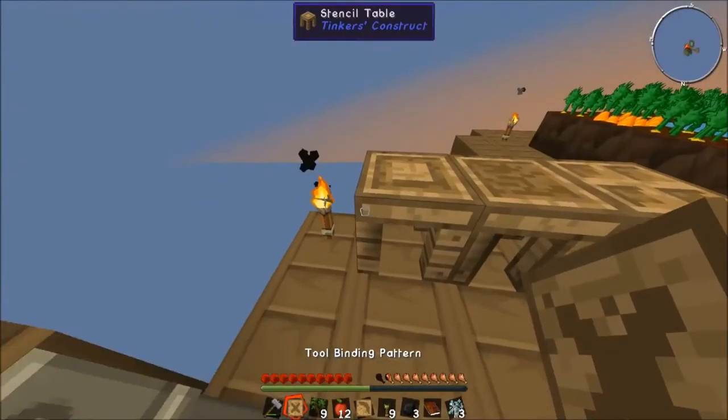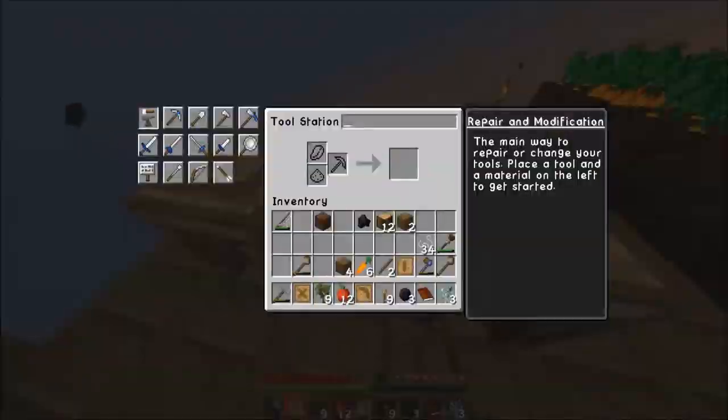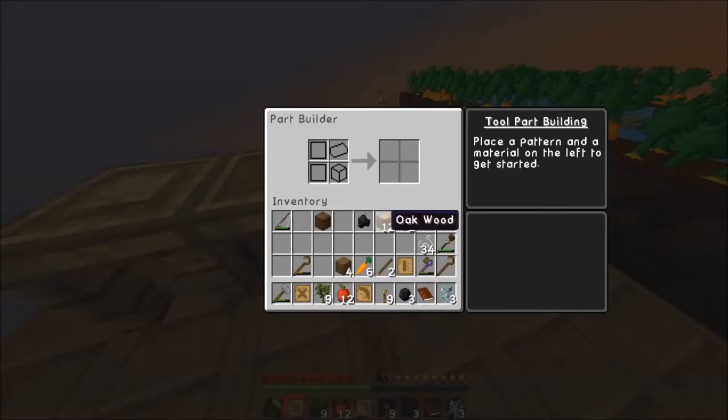Let's grab our first workings of the tool station. We need a part builder first.